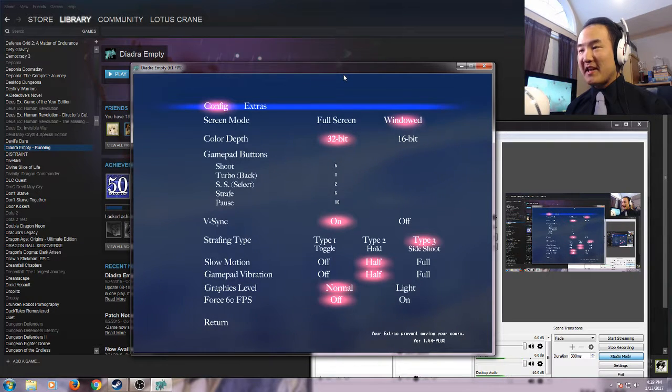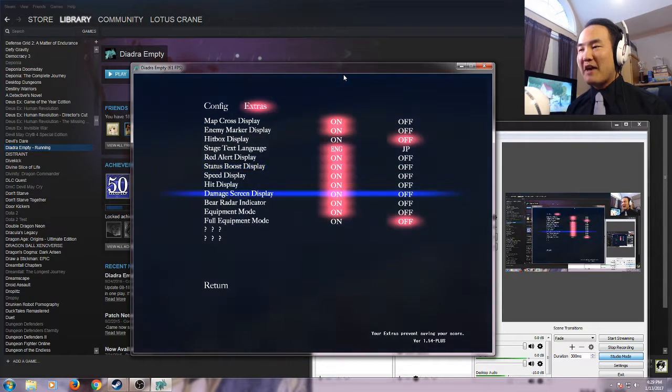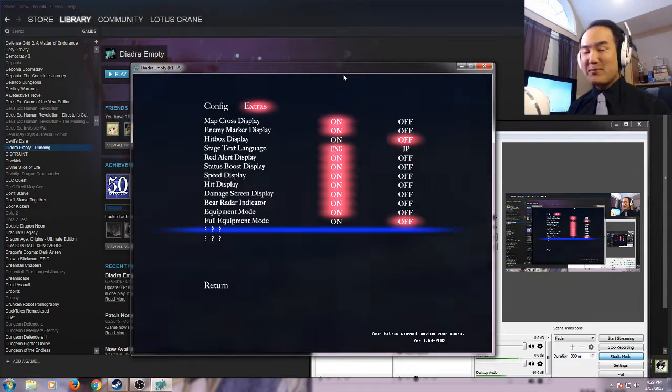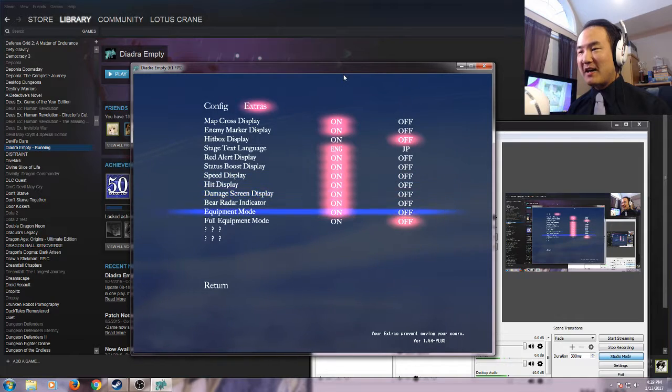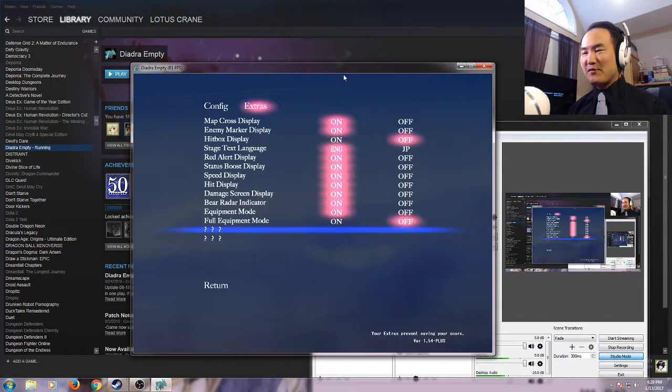One of the interesting things about this game is you don't actually have all of your configuration options available the first time you play. By having enough playtime, play attempts, and stages cleared — some formula thereof — you unlock more of these options. Even though I've beaten the game on normal mode at least once and attempted 20-something times, I still have a few options I haven't fully unlocked.